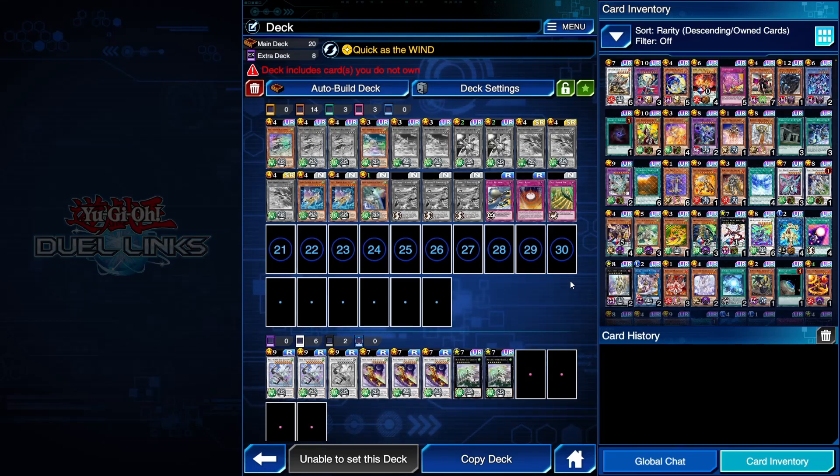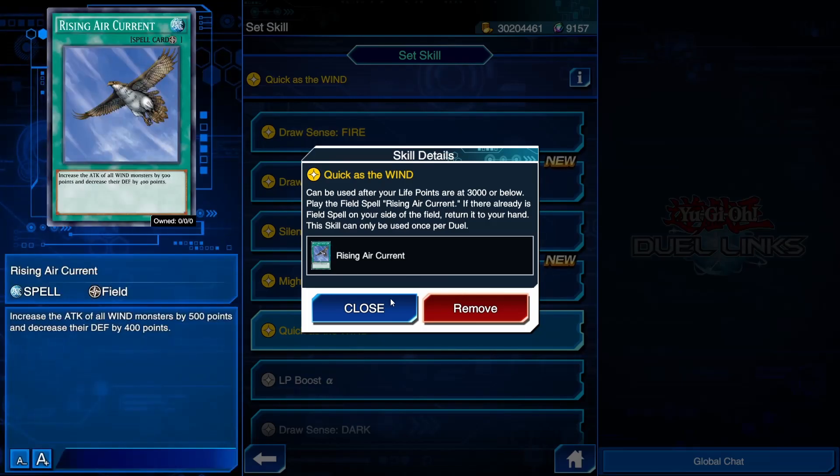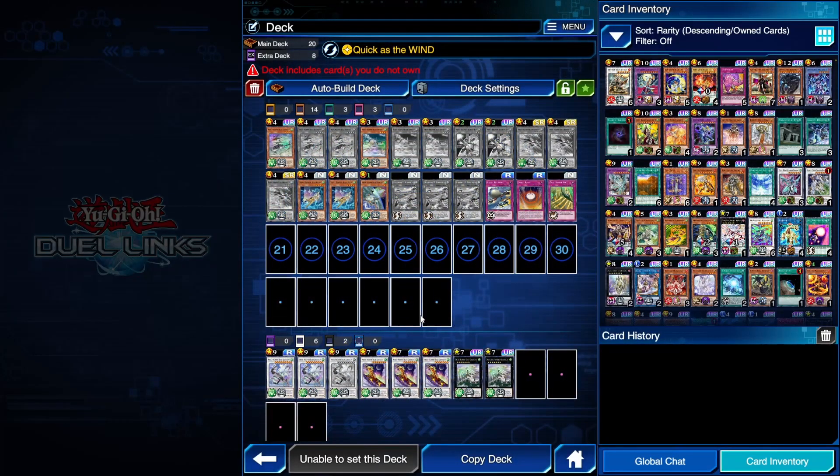I'm really excited to share everything with you this week. I think you guys are going to really like this deck. To start with, let's talk about this skill, Quick as the Wind. If you have 3,000 or less life points, play Rising Air Current. 500 attack to your wind monsters, minus 400 defense — that doesn't matter. That's going to give you an edge in battle, and your monsters already can't be destroyed. It'll really help you close out games.